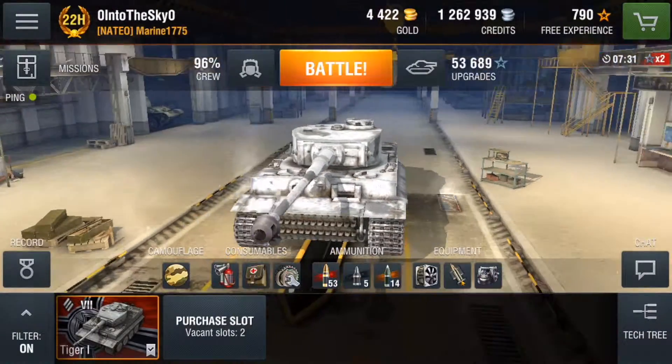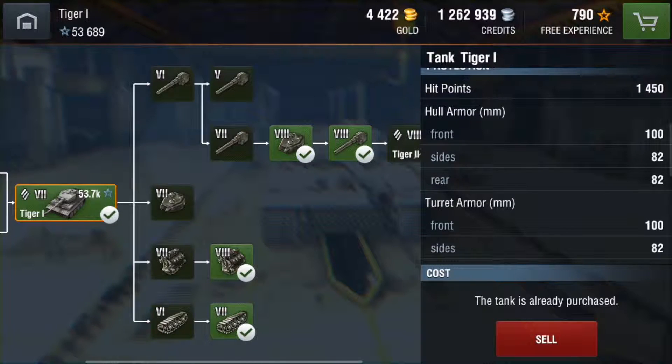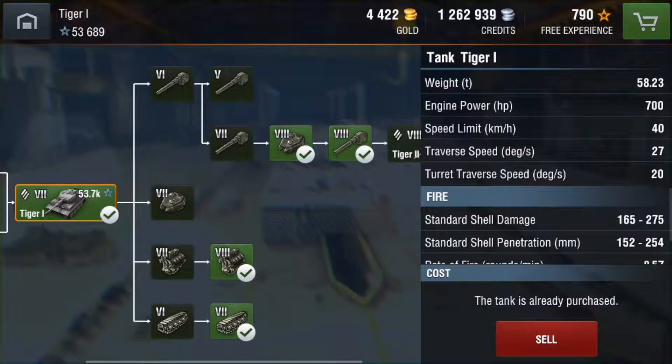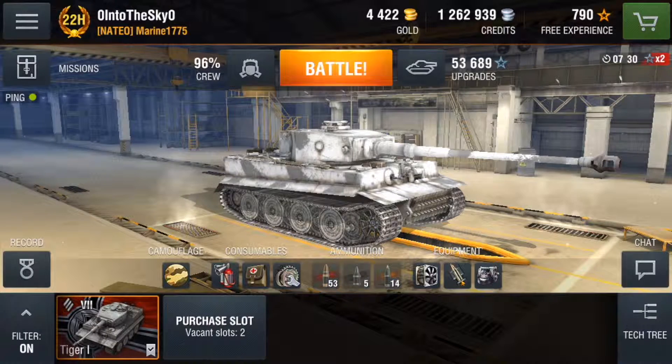Now let's take a look at the speed of this tank. As it is a heavy tank, it's not supposed to be very maneuverable. It's a 58-ton vehicle with 700 horsepower. Speed limit is 40 kilometers per hour, which is pretty decent for a heavy tank. Hull traverse speed is 27 degrees per second and turret traverse speed is 20 degrees per second, making it a relatively mobile heavy tank.